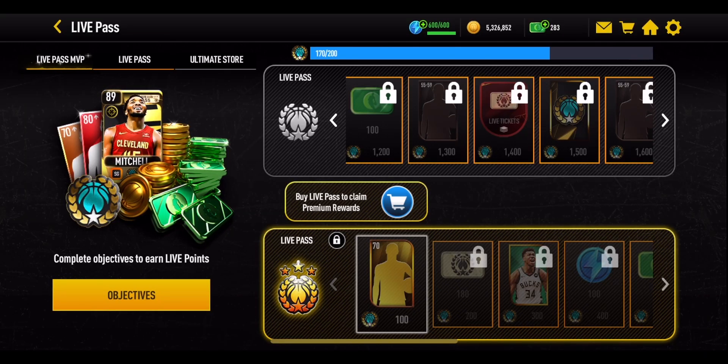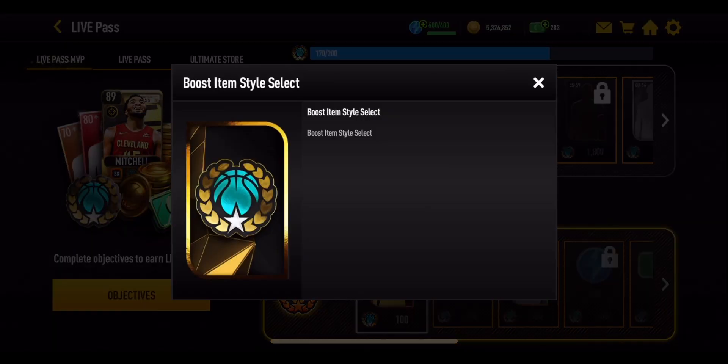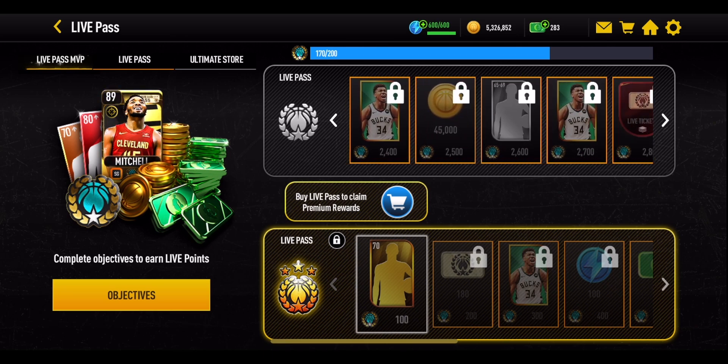The standard Live Pass also gives you Live Tickets, which I'll go into later, and those help with the Ultimate Store. You also get a guaranteed boost item — for November it is going to be a rebounding boost item, though that could change depending on the month you're watching this, so make sure you keep an eye out on that.